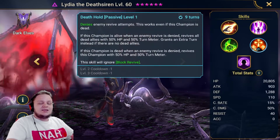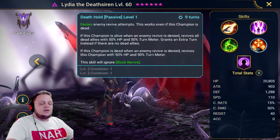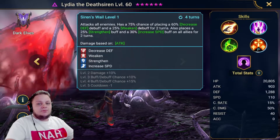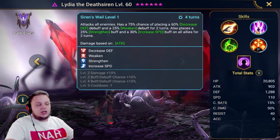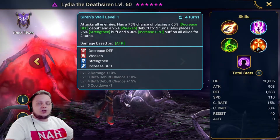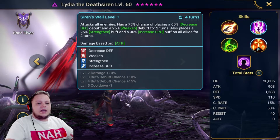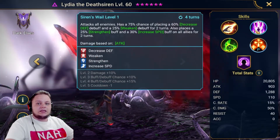She also blocks revive, and that is huge for so many areas of the game. Whether you're doing PvP or PvE, being able to block revive can actually make or break your strategy. Her increased speed buff actually allows her to be a keystone in a very strong strategy in clan boss. With any buff extender, you can create a 2-1 clan boss speed tune team based around Lydia herself. She also has some focused crowd control and is very useful as a high defense, high resist team lead in Arena.